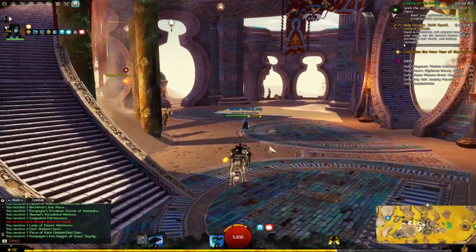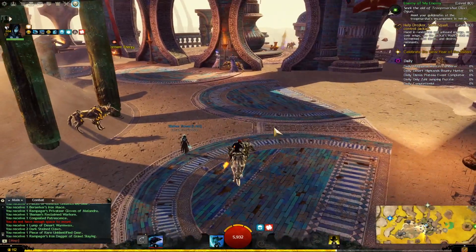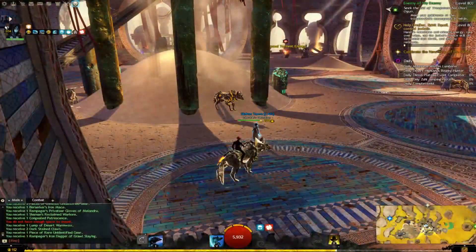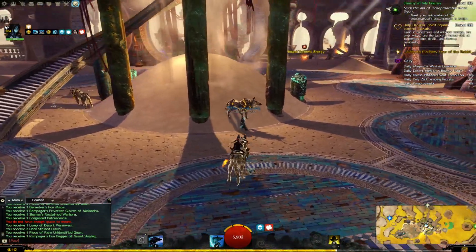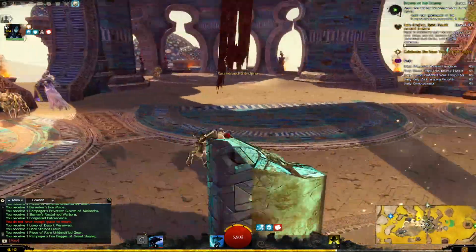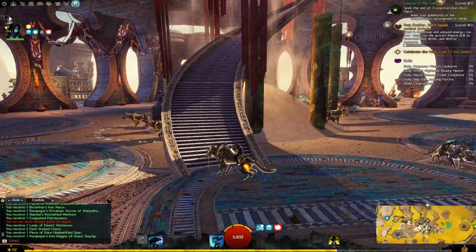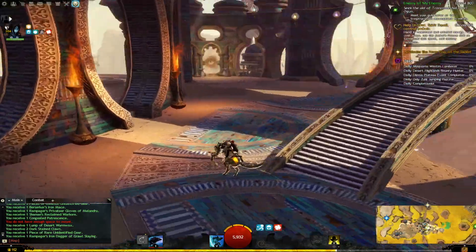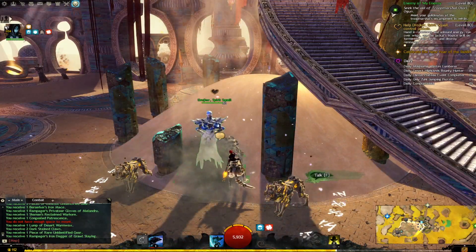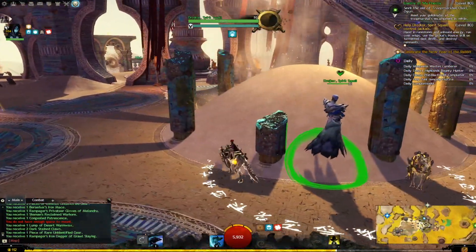It's going to teleport you forward. You have to use that teleport ability to get through the sand portal. As far as I know I've never actually done it, because I just learned that ability. Hand in rune stones and unbound energy — is that a wisp right here? Yep.